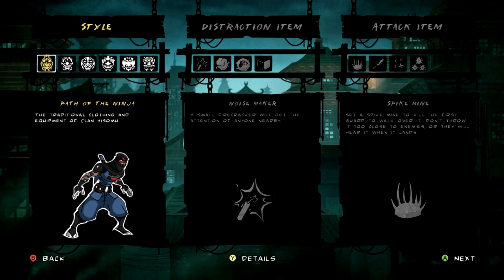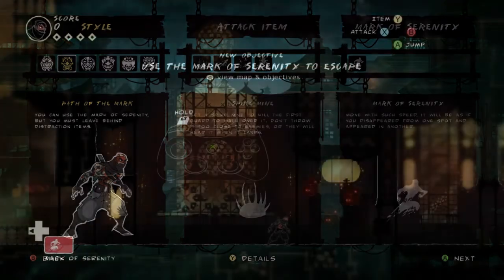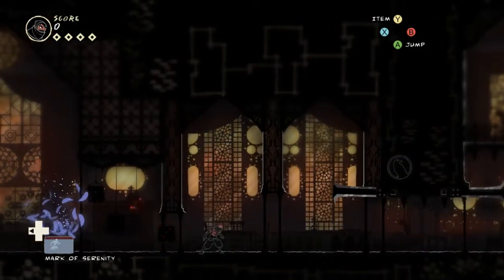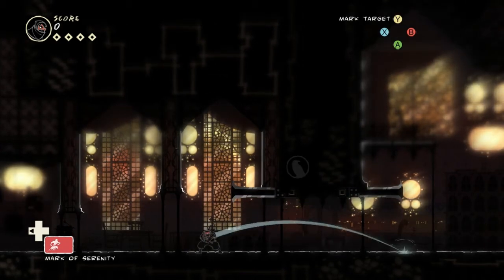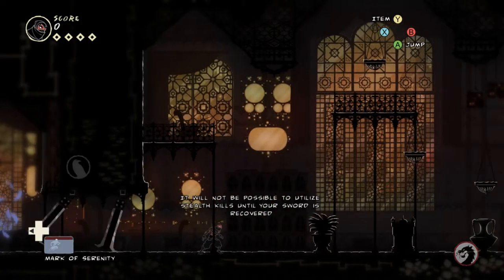Let's start with the only one you've also seen me use, the Path of the Mark. This is the story one that lets you teleport. Of course the game forces you to use it in certain levels. The advantage is that you can teleport — it's pretty sweet. The disadvantage is that you cannot have a distraction item; you only have an attack item. So basically the teleport replaces your distraction item slot.